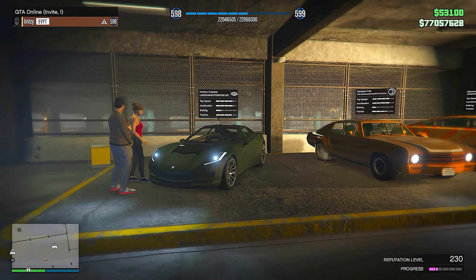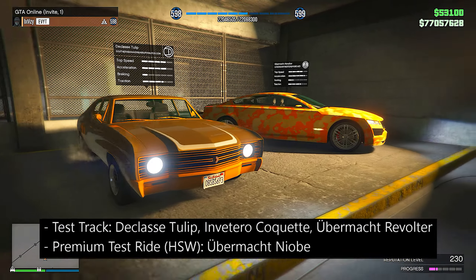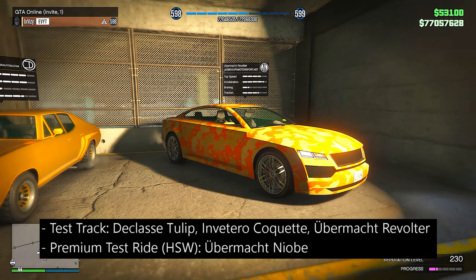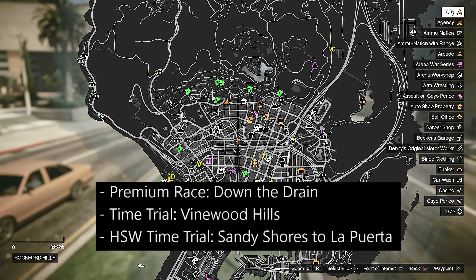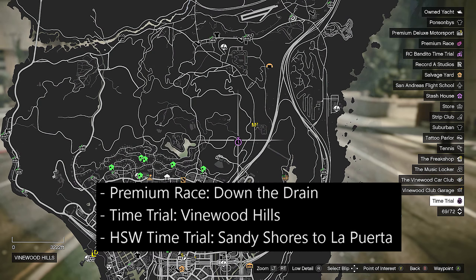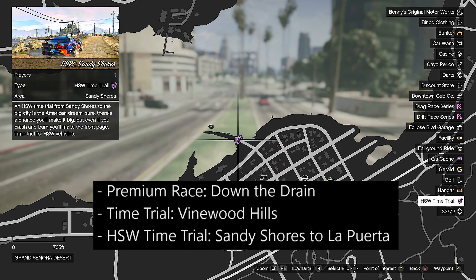All LS Car Meet test track vehicles are available this week. If you play on next gen consoles, the Niobe is recommended. For time trials, the premium race is Down the Drain, the standard time trial is Vinewood Hills, and the HSW time trial runs from Sandy Shaw's to La Proeta.